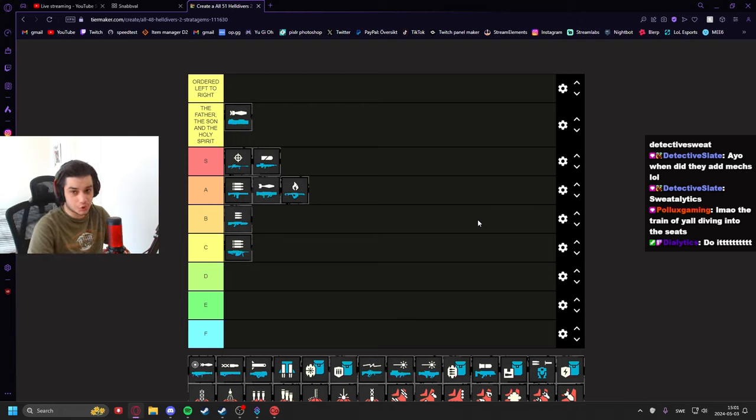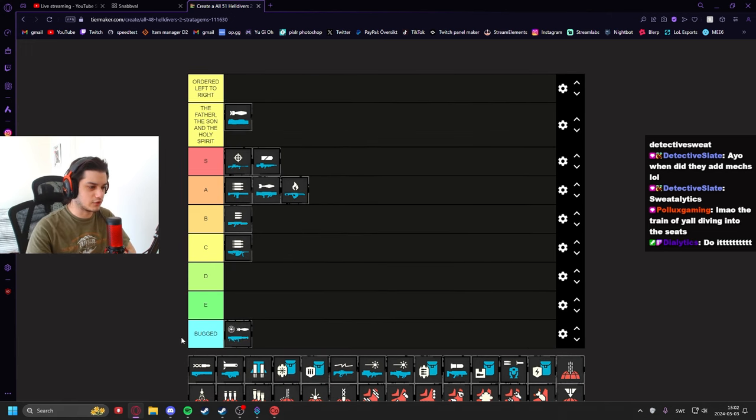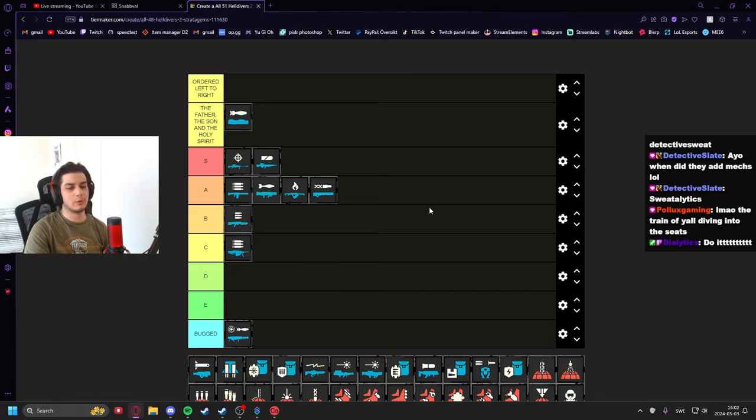Heavy Machine Gun goes in C tier. It's too clunky to use, it kicks too hard. When I tried it out it didn't have a non-first-person scope, though I feel they've added that — so I may need to revisit it. As of my current opinion it's just a weaker machine gun. The Airburst launcher is probably a good weapon, though it's bugged — aside from the bugs it would be really good, especially for clearing.